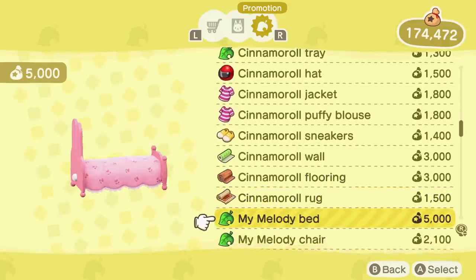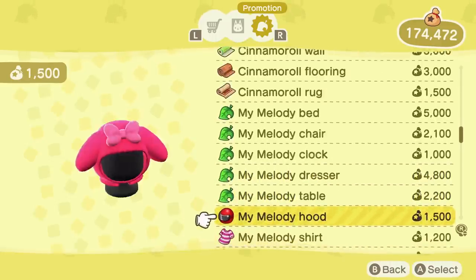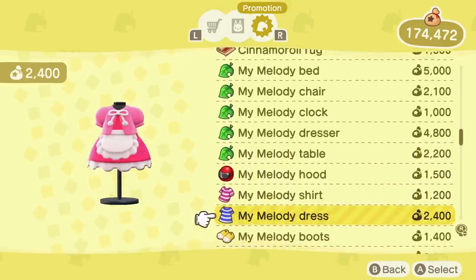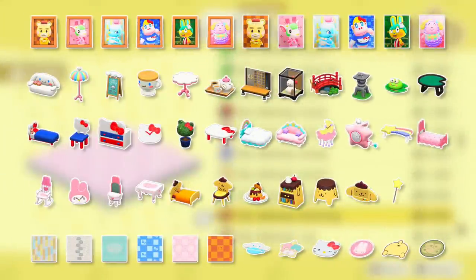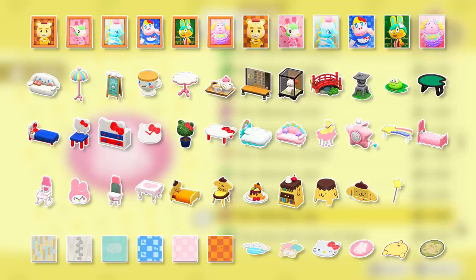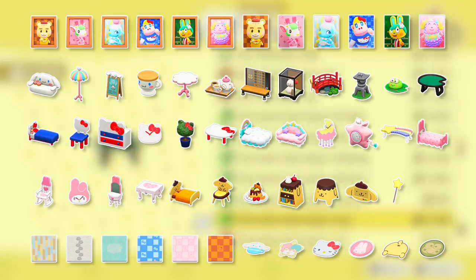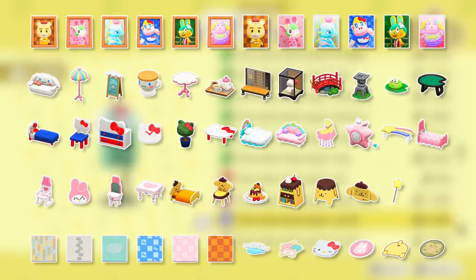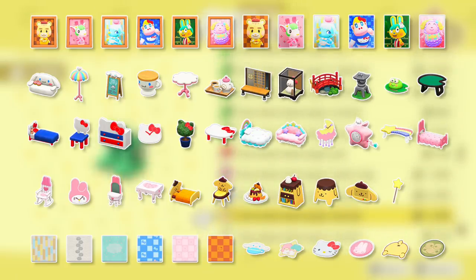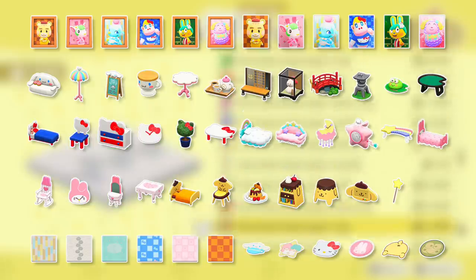Without Nintendo Switch Online it'll be pretty difficult to get these items, let alone multiples of each, which is frustrating — but at least the option is there to trade with other players if you don't have the cards. There are so many great new items introduced thanks to this update. I really love all of the collaboration items, especially Toby's items — they just look so great. Let me know in the comments which of the new Sanrio items is your favorite.